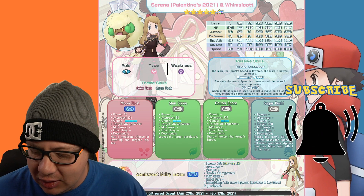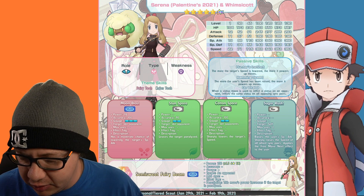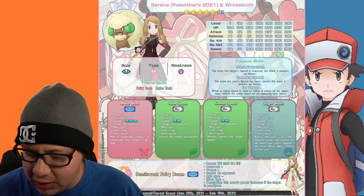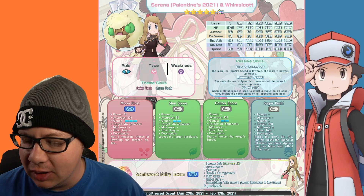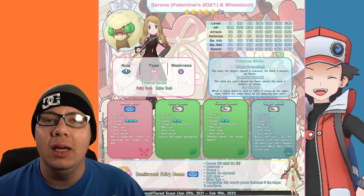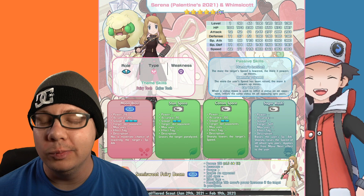High priority. The sync move is Semi-Sweet Fairy Beam, and as a six-star EX it's 1.5 times power against a single opponent because it's a tech unit. This move's power increases if the target is paralyzed. You can definitely use Serena and Whimsicott as its own special striker since its kit just powers itself up. Or you could use it with someone like Cynthia, who gets paralysis buffs for her attacks when the opposing target is paralyzed. Looking forward to that team.